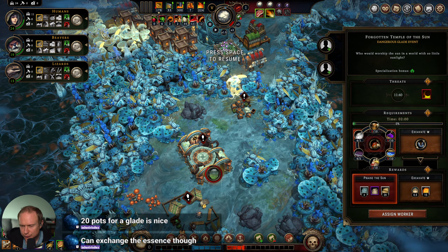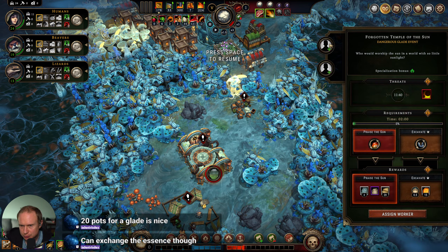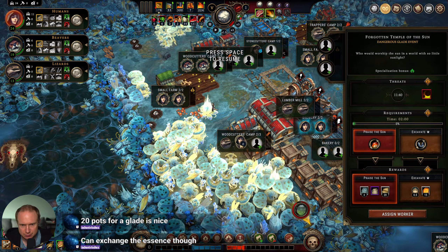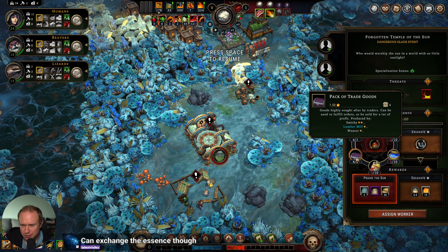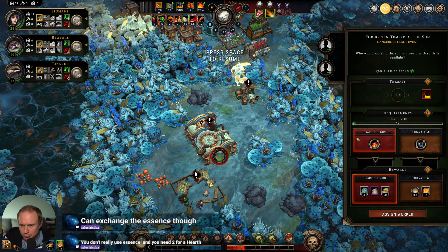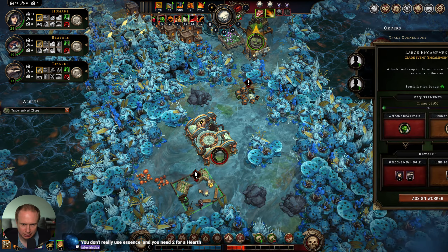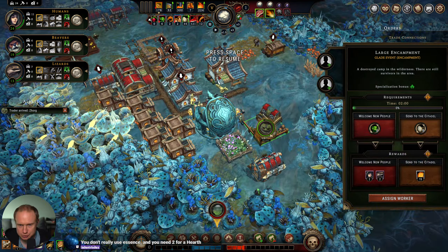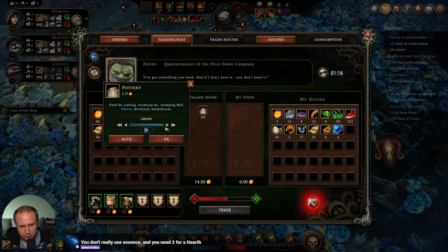I think we use a pack of trade goods. We can also use one wildfire essence — these are used to make the hearths. Let's do that, and then I need to find two people to work on this. I'll put two lizards on it. I think this is a more replenishable resource, especially once we get pots. We only need two for the hearth. Let's get that cooking immediately.